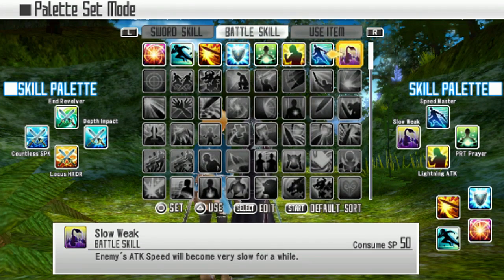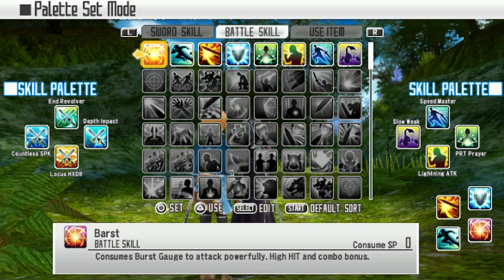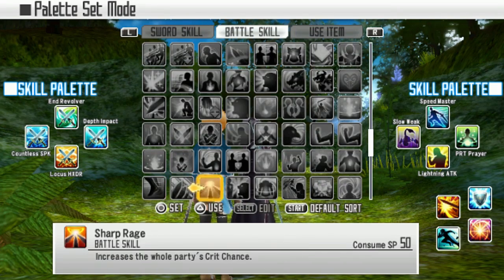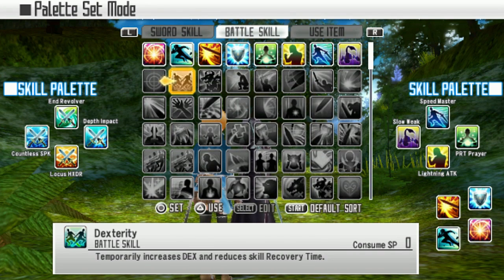I should probably start battles by debuffing enemies first. Burst - consumes burst gauge to attack powerfully, high hit and combo bonus. Consumes burst gauge to dodge with steps. Consumes SP when not fighting. This game is looking pretty fun once you understand the battle system and all the mechanics - there are a lot of skills to learn and it looks like I'll have to do a lot of grinding.